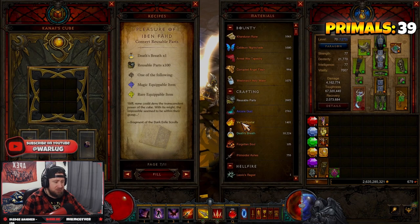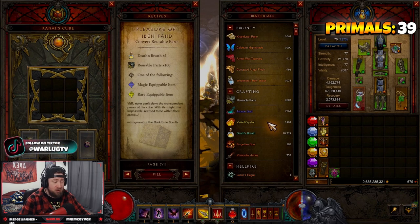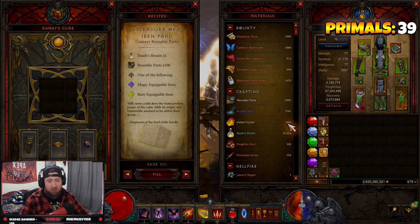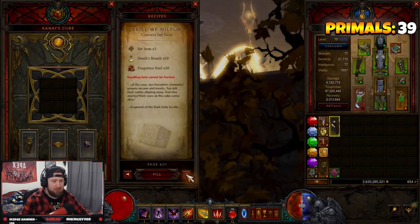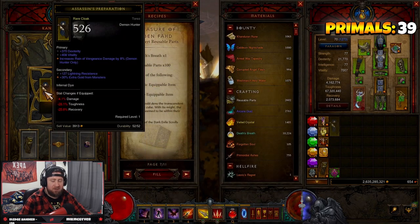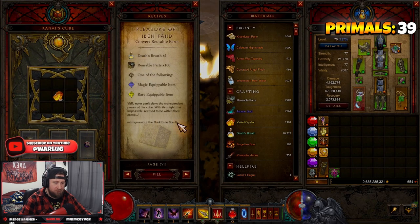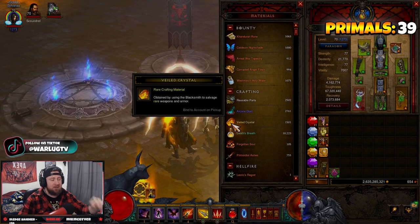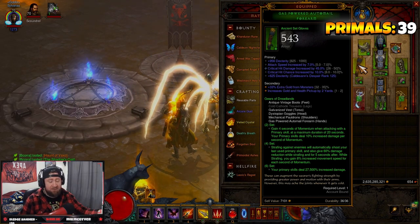In the Horadric Cube you can convert Reusable Parts into Arcane Dust into Veiled Crystals. When farming bounties you get way more Reusable Parts and Arcane Dust than Veiled Crystals — each ten-minute run opening two caches per act, ten chests total, gives you roughly a thousand Reusable Parts and Arcane Dust per run but only about three hundred Veiled Crystals. So stack those up and convert them in the Cube. For example, put in an item, convert Reusable Parts with a Death's Breath, and boom — you get Veiled Crystals.